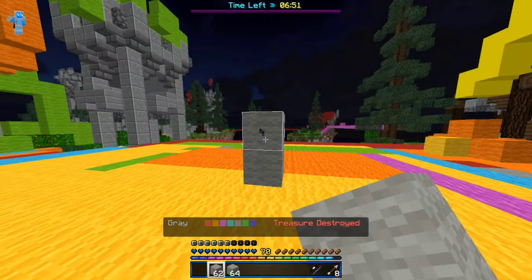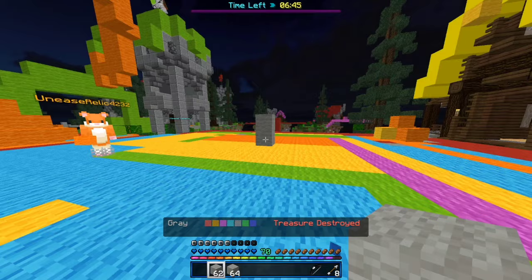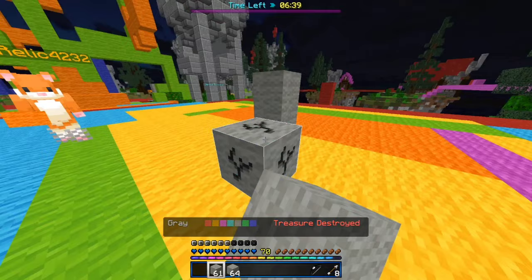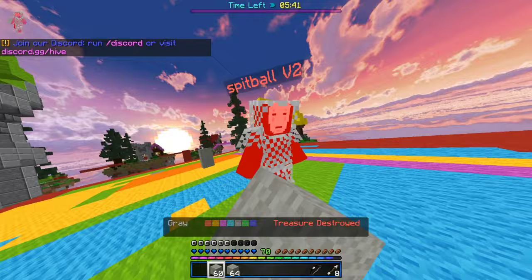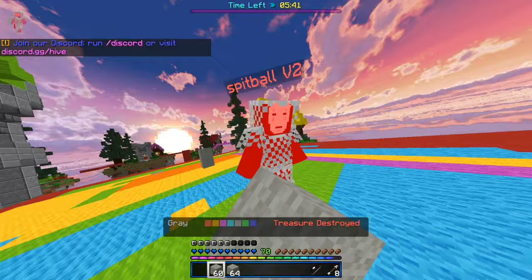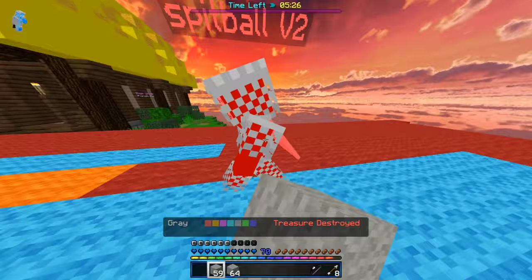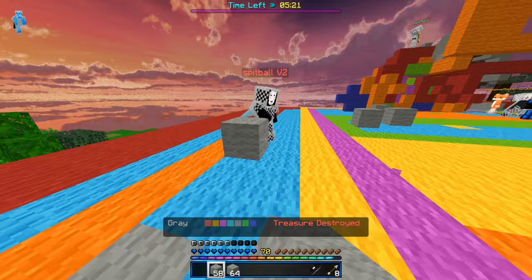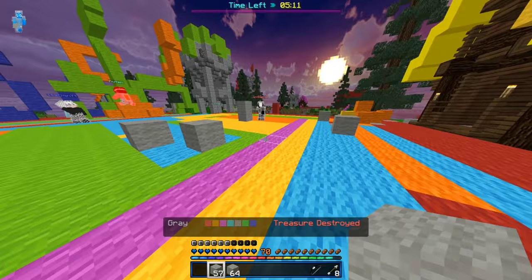The next tip is block combos. Let's say this dude has more CPS and better aim and he's going to combo you — place a block, punch him, and he's no longer going to get that combo on you. Place a block and his aim is messed up. That's how you stop a combo — place a block before you get trapped, and you can run away or combo them back.